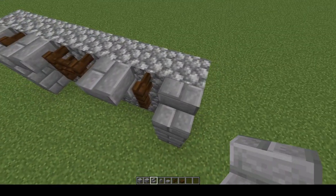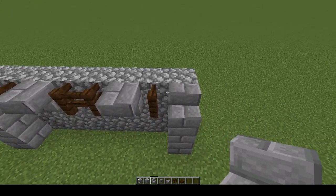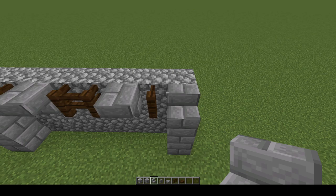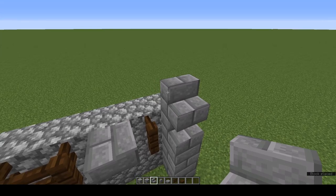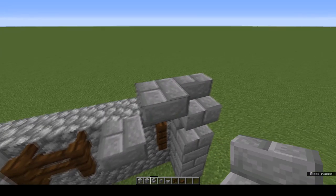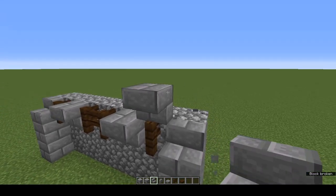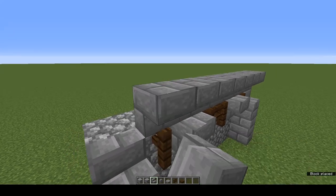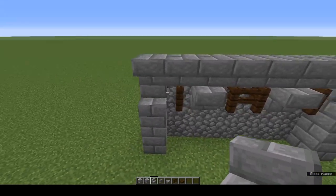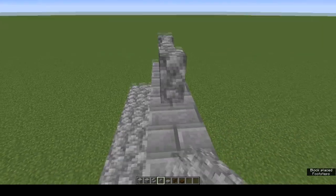You should end up with something that looks like that. Come to the top — on top of the stairs and the fence we're going to place upside down stone brick stairs. To do that, place down a stone brick stair or a waste block, put an upside down block next to it, get rid of the placeholder, and run your upside down stairs the length of your wall.